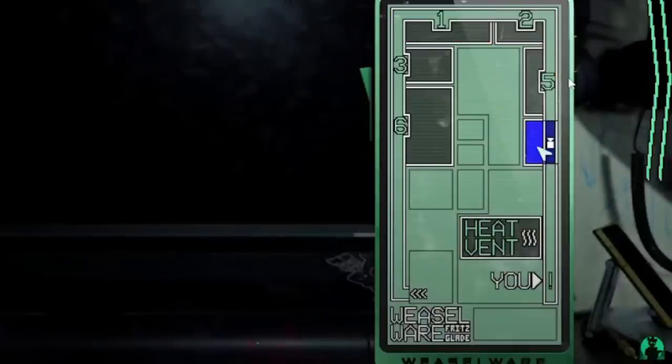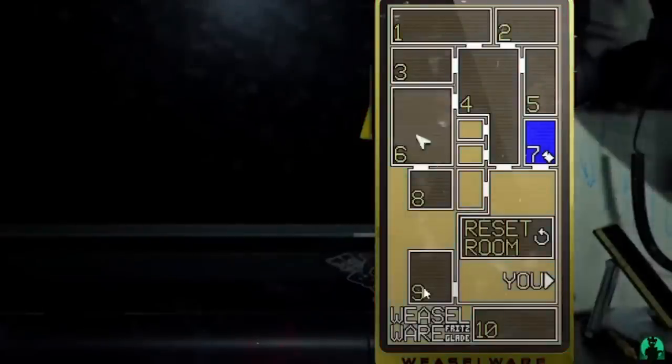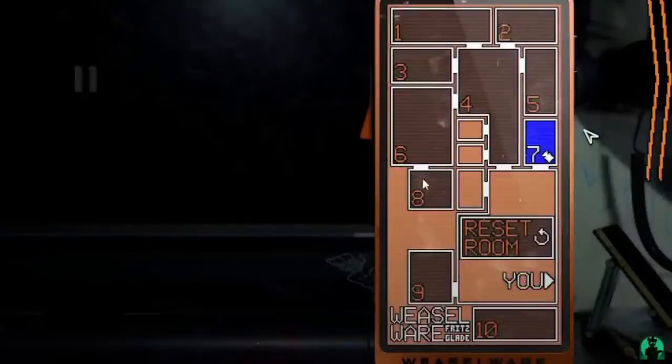Here we get a look at the different color options for the phone. It looks like we will have the option to select different colors and customize our phones. This looks like the default green, then you can switch over to yellow, blue, purple, red, orange — a whole bunch of colors.